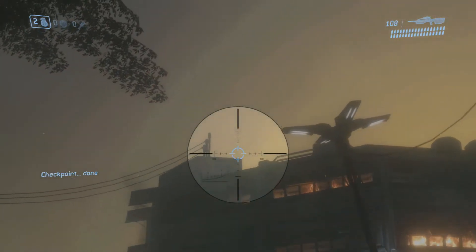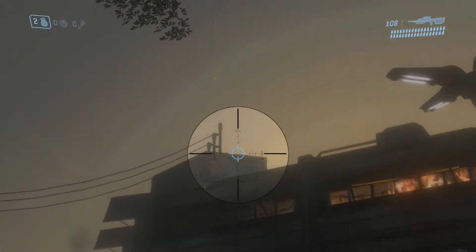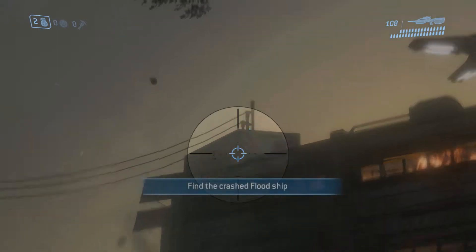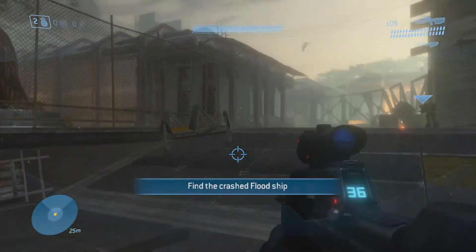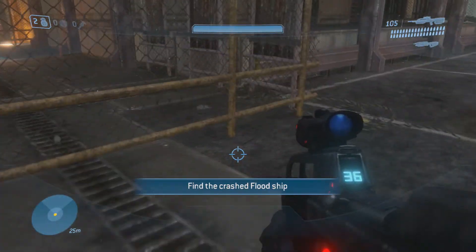You know, whatever you have. I believe you start off with a BR anyway, so you're good to go. Look up to this roof off to the right, and right as you start going up this little ramp, after the checkpoint saves, a Flood guy will come and try to jump over the roof. Shoot him right as he jumps, right before he jumps, and the Skull will fall — pick it up.